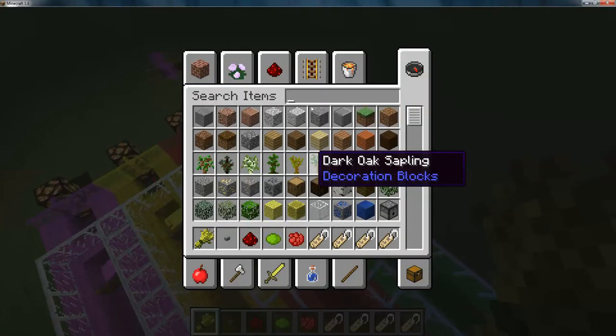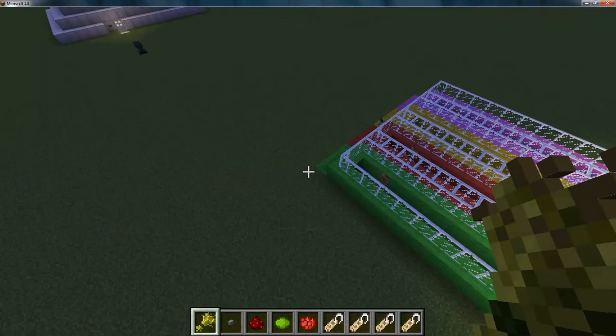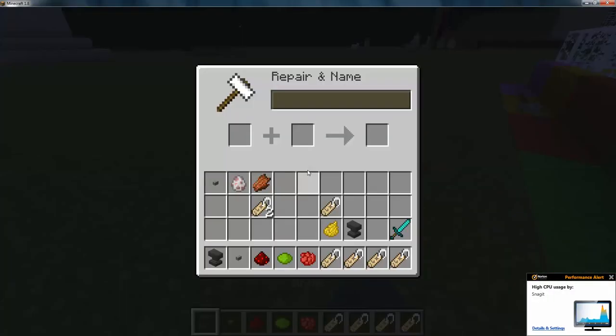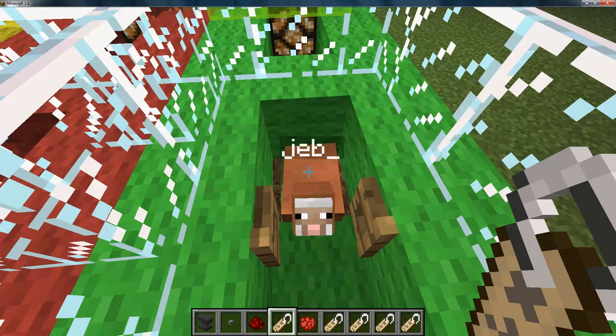So anyway, I award the prize — the rainbowy color. Let me just get an anvil. Place that anvil, take a name tag, and name it the rainbow magical sheep name. Winner of my sheep races always gets the prize skin, and he changes color magically.